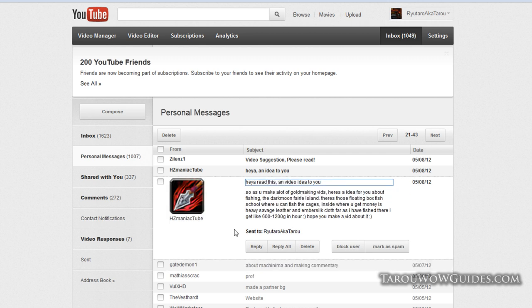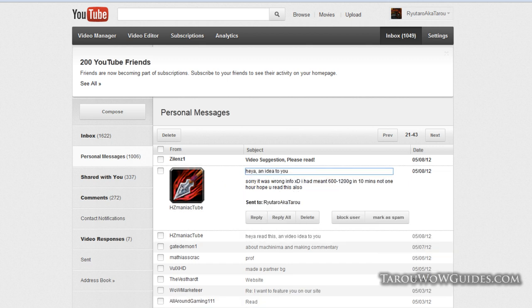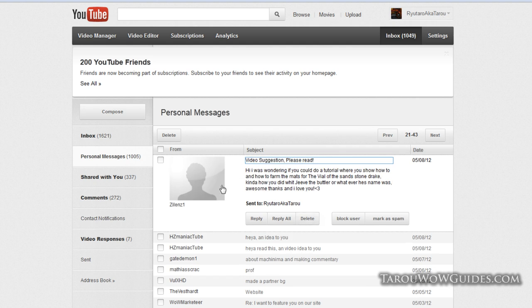HZ Maniac Tube suggests a video idea: fishing at Darkmoon Faire — there are floating box fish schools where you can catch cages containing money, heavy savage leather, and embersilk cloth. He says he made 600–1,200 gold in an hour, or even in 10 minutes. Taro says he'll definitely check it out and possibly make a video, though it might depend on server prices.